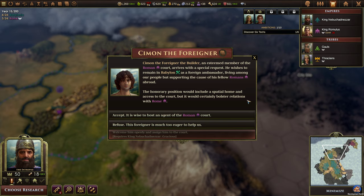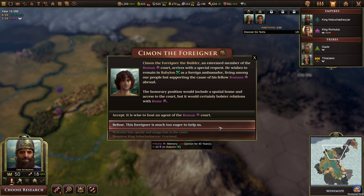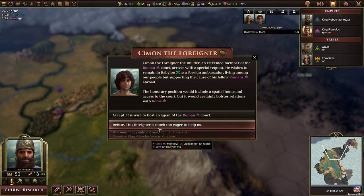Simon the Foreigner the Builder — an esteemed member of the Roman court — arrives with a special request. He wishes to remain in Babylon as a foreign ambassador, living among our people but supporting the cause of his fellow Romans abroad. The honorary position would include a special home and court access, but it would bolster relations with Rome. We can accept, which won't make our citizens happy, or refuse, which won't make Rome happy. If there's one thing I don't want it's war with Rome, but he feels like a spy, so we're going to refuse. This foreigner is much too eager to help us.